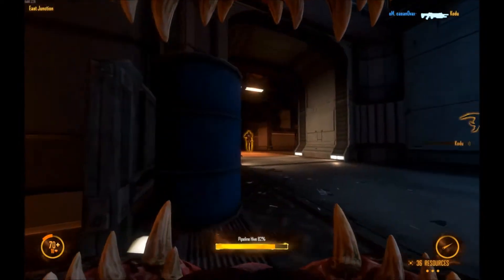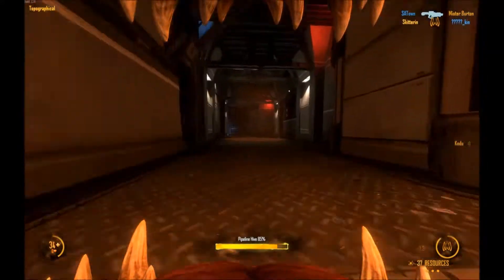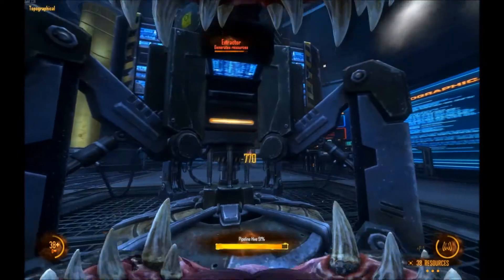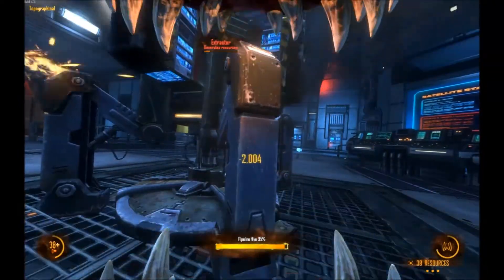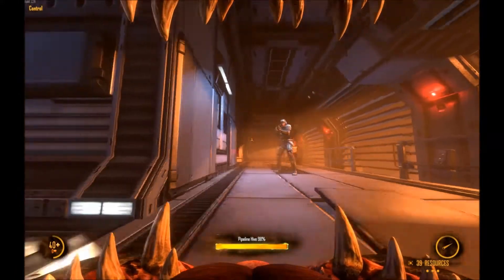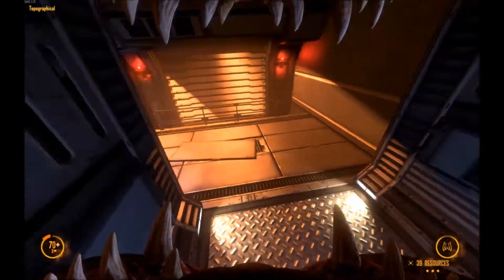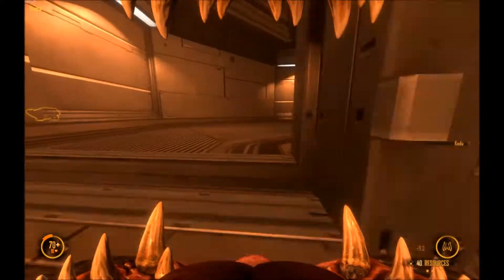They're setting up an overlook. Three marines extracted — we all need to hit overlook right now, or Skylights, force them back, and then we can get a hive and some defenses up in sub-sector. Alright, everybody's in the overlook.